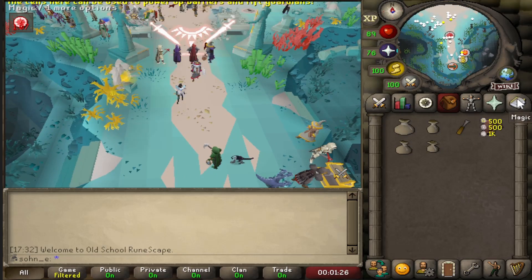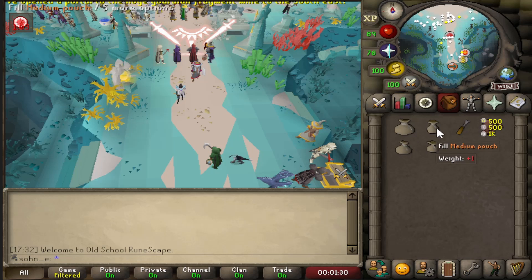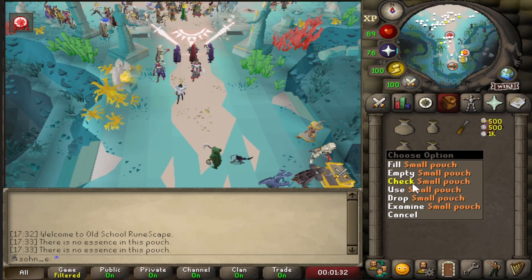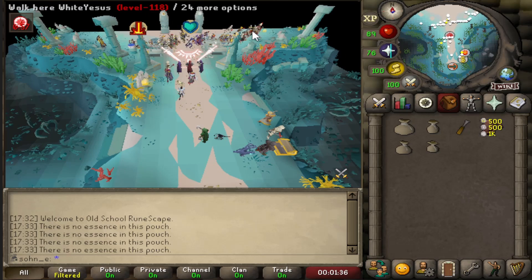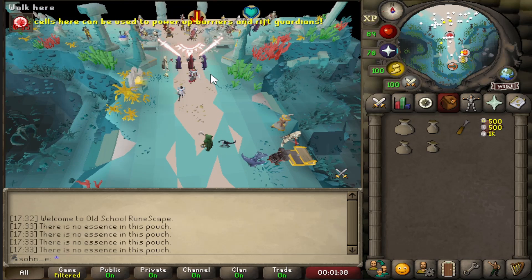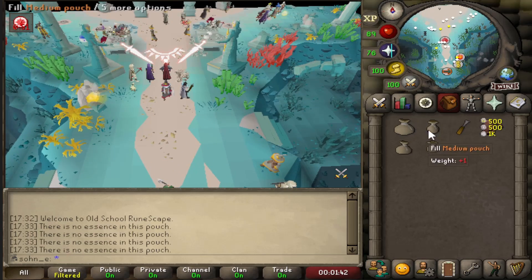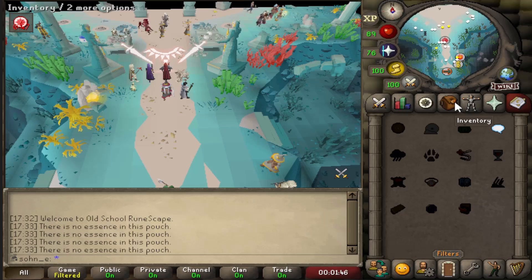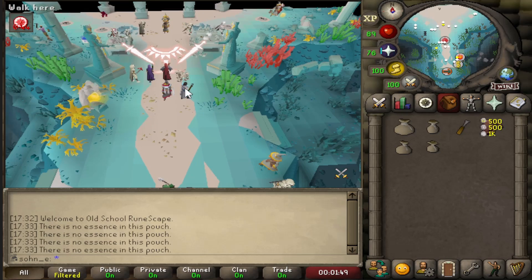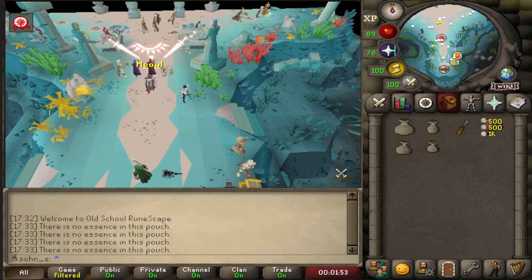We have our rune pouches and we're on the lunar spellbook for NPC Contact, because apparently after a certain amount of time these pouches will degrade. We'll need to repair them, and if we don't repair them in time they'll be destroyed. We can NPC Contact the Dark Mage in the Abyss and he'll repair them just by talking to him. Let's wait for the next game and see if we can figure this out.